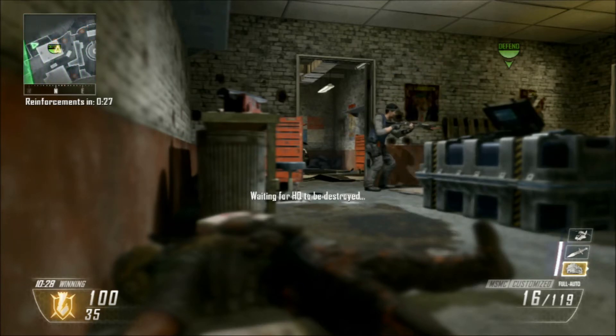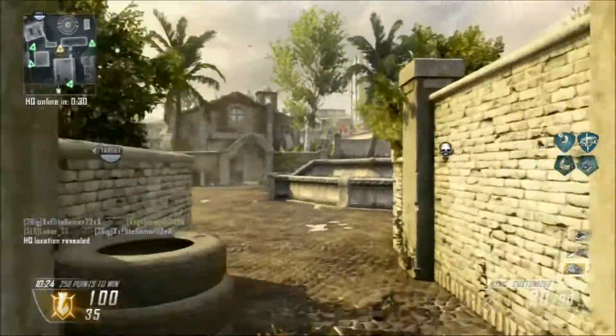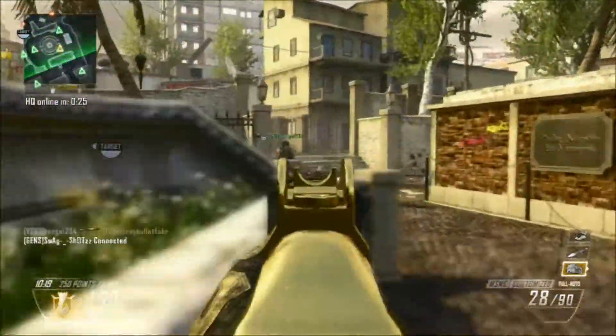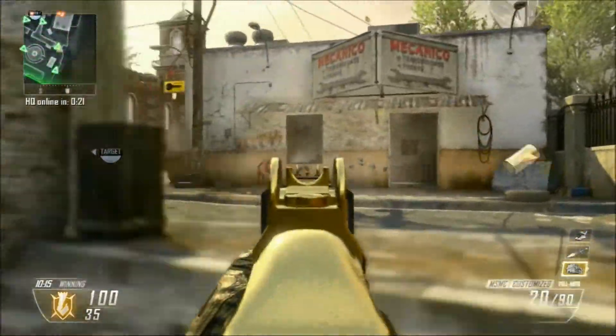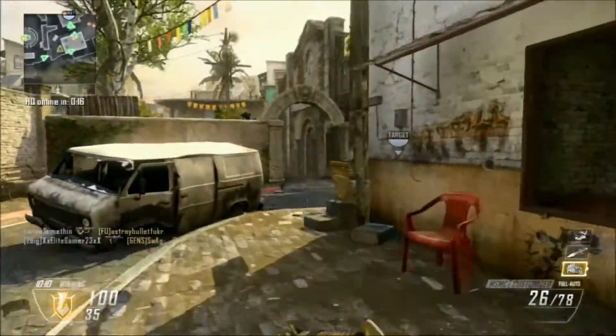And then I just have two other perks: Toughness and Scavenger. Toughness I always like to use just to reduce flinch. It happens to me all the time where I'm shooting someone and they get one bullet on me and I just totally miss and die — that just makes me mad. So I put Toughness on there. It just takes that all away; you don't even have to worry about the flinch pretty much.